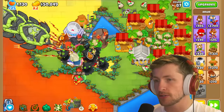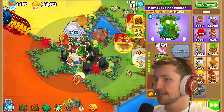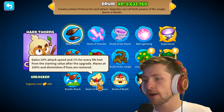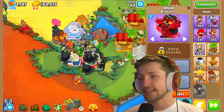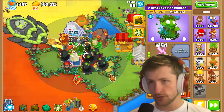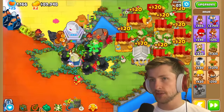This might be one of the most convoluted towers to get fully maxed and fully buffed. It would be really interesting to do a Heart of Vengeance build, because it gains 10% attack speed and 1% for every life lost, so everything would have even more attack speed. But then you wouldn't be able to have any Druid of the Jungles, since they just give you lives, so that's probably not the best option.